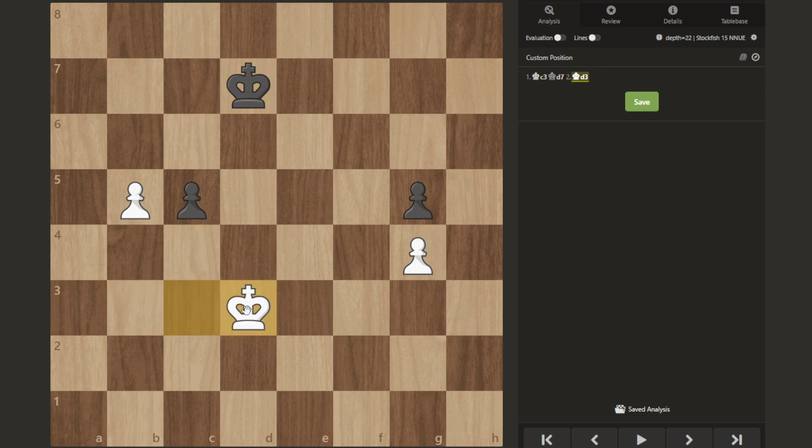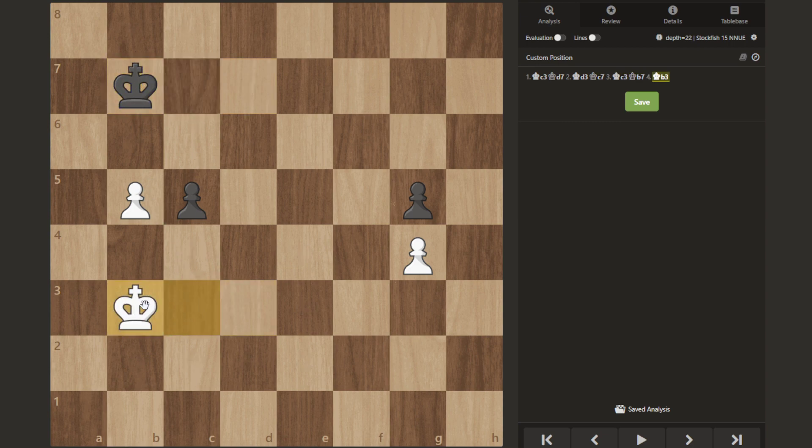So essentially you go back and forth, always maintaining contact with one of the mined squares but never actually stepping onto it.